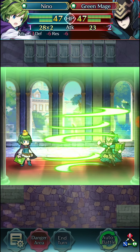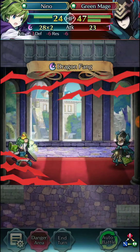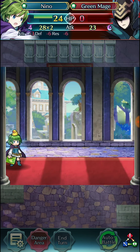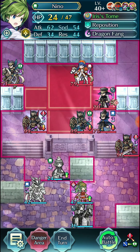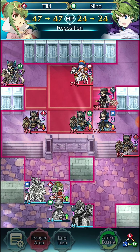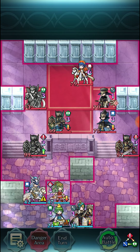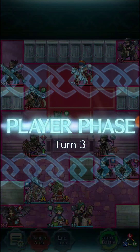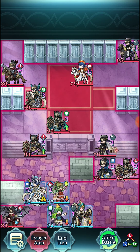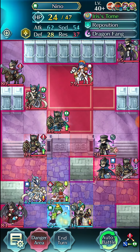We KO with blade tome — 100% totally optimal. Of course it's only because we have Dragon Fang that we're able to pick up the kill, but it's pretty hefty damage and enough to get it. Now we're just going to reposition Nino out because we're definitely not tanking Lilina with Nino — not today. Maybe someday when we're actually memeing we can do such things.